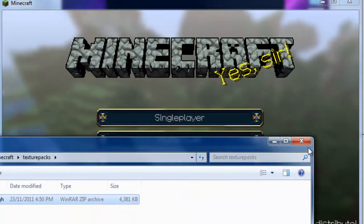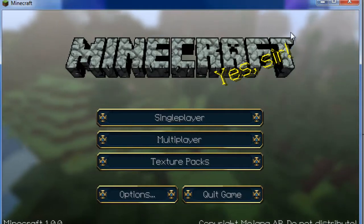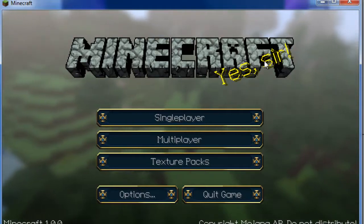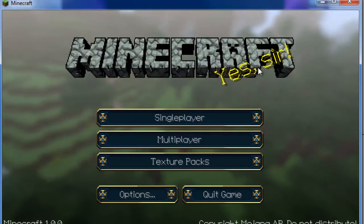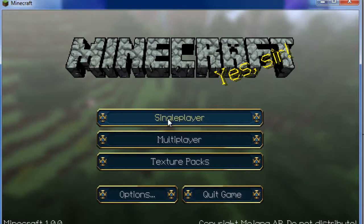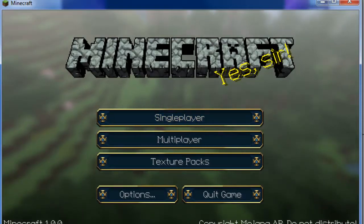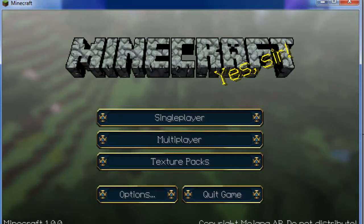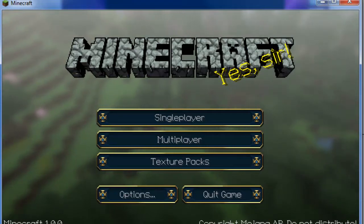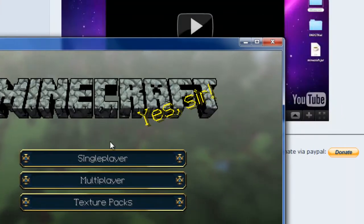Now it comes up with DokuCraft: The Saga Continues 1.0. You can do this with any texture pack - this is actually a really cool texture pack. This is for Minecraft 1.0 or any other version of Minecraft. This video was made today, which is Minecraft 1.0, the twenty-third of November.